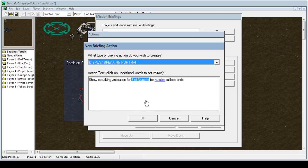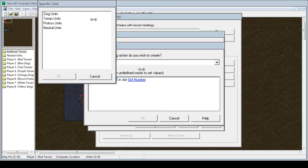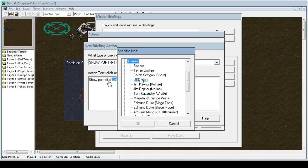So first thing first. If you want a marine — let's say since we'll go with this map — we have a UED hero, that's Alan Chesser clone. So we want to go to display speaking portrait. No, even before that, we want to go to Show Portrait here. And then you see the unit here? We're going to click that. We need to add another screen capture, which shows on the top. Then we'll click Units and then Heroes, and we'll click UED Hero.